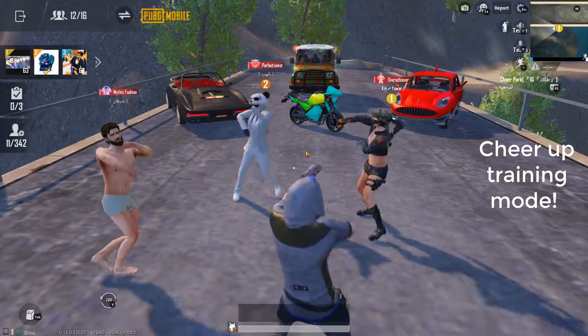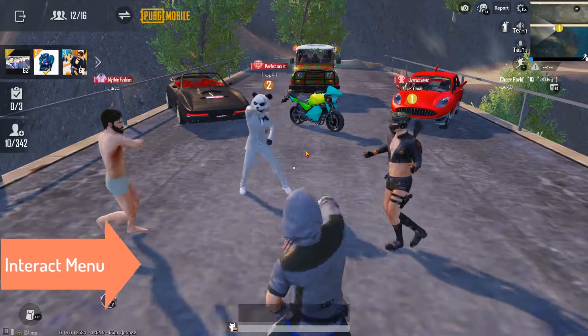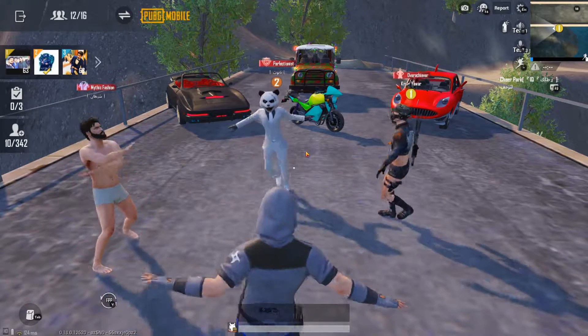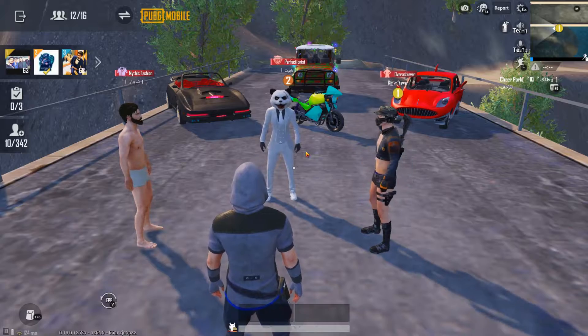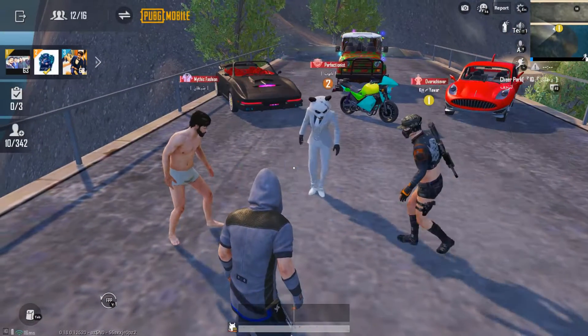The most beautiful thing about this is the interact menu which they added. As you can see, you can dance together with your friends. You can also share three more things — after the dance, you'll see that we interact with the energy drink option.